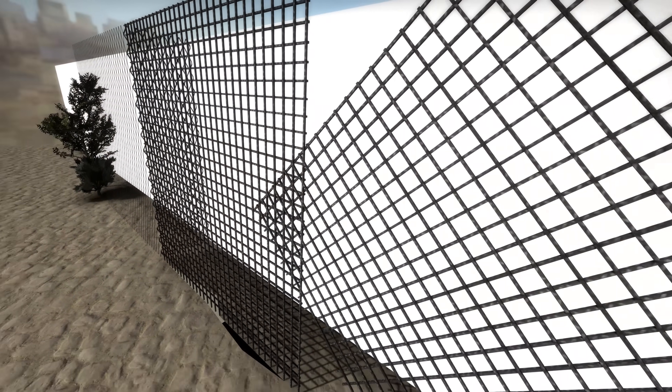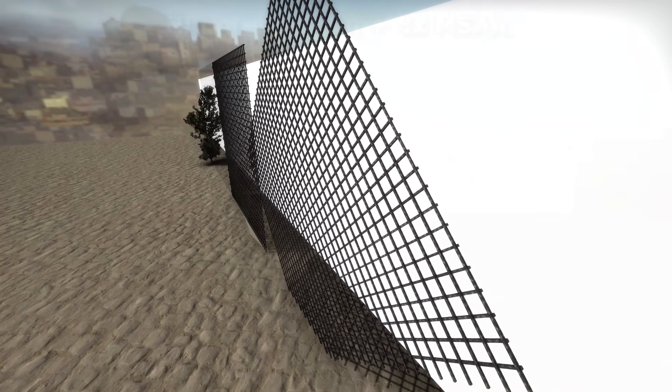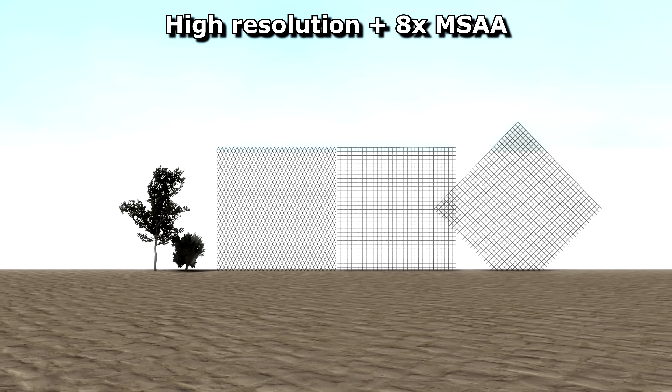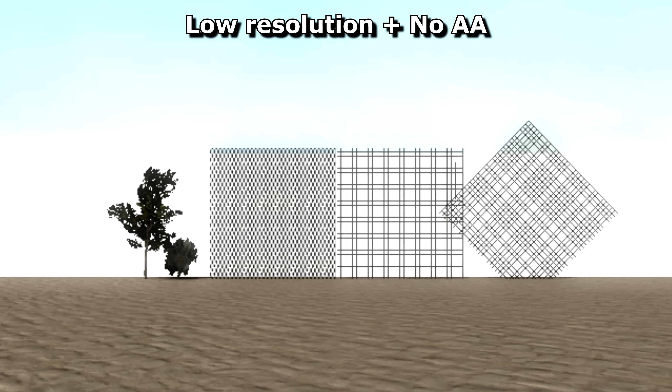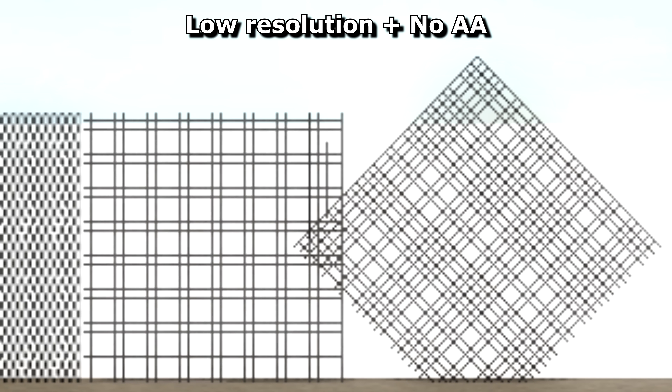That was an example from a proper map, but I made a map from hell to show the problem even more clearly. With a high resolution image it looks fine, but the moment we switch to low resolution, the problem becomes clear. There aren't enough pixels to represent every wire in the gaps between them, so detail is lost. In this case, a lot of the lines disappear entirely.